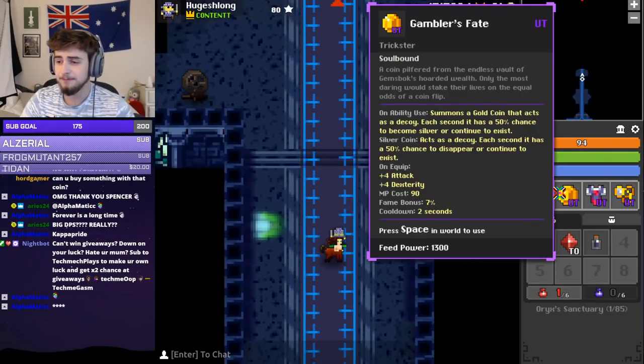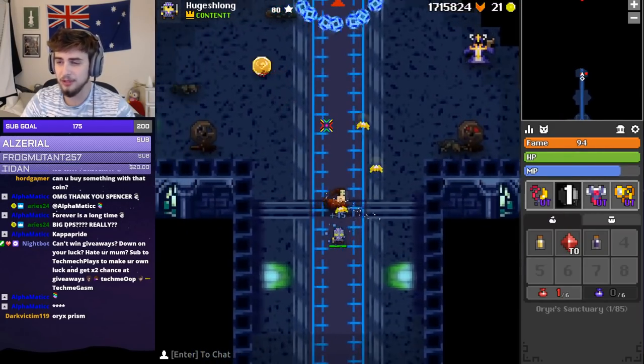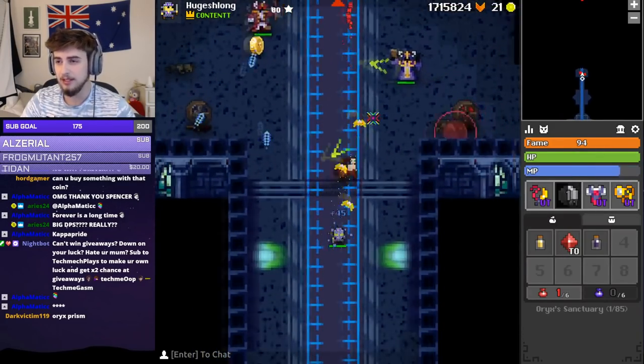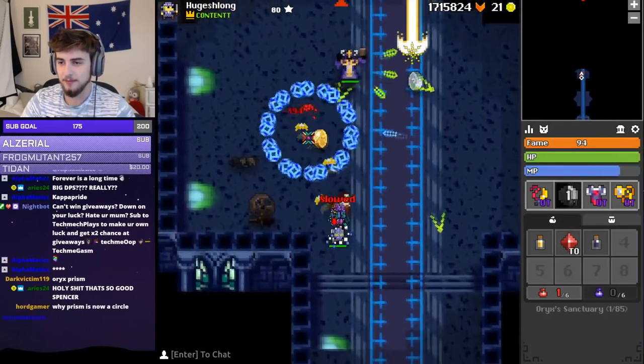MP cost is 90. Fame bonus 7%, just like the rest of the items. The cooldown is 2 seconds, so you can't just spam it, but 2 second cooldown isn't really much. On to the armor.